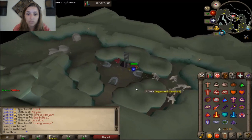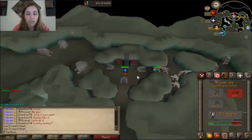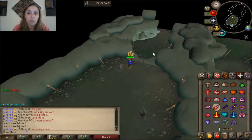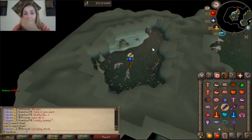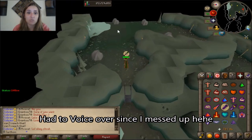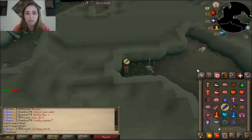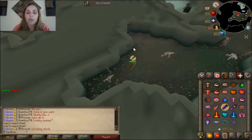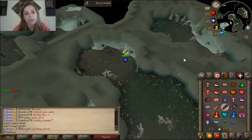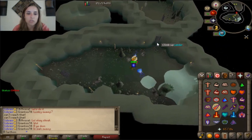Then the next thing you're going to do is turn off your auto-retaliate. You're going to climb down the ladder and make sure that you're protecting mage. Once you're protecting mage, continue on west. You're going to be then protecting range. Just continue going through the ladders. Next, you're going to use the ladder to the south and pray melee during this time because of the rock crabs. Next, you'll be praying range. Continue protecting range. Not the ladder to the south — use the ladder all the way to the west. And just continue following the ladders.